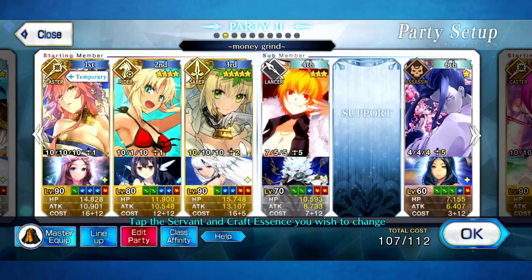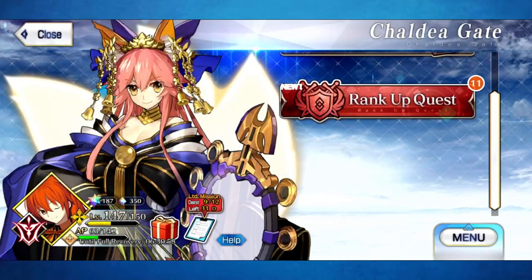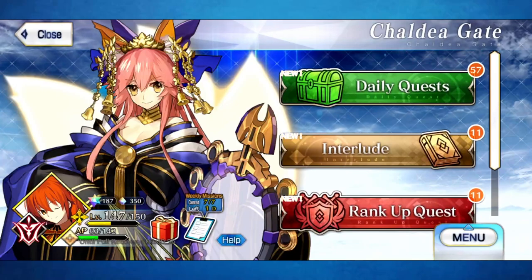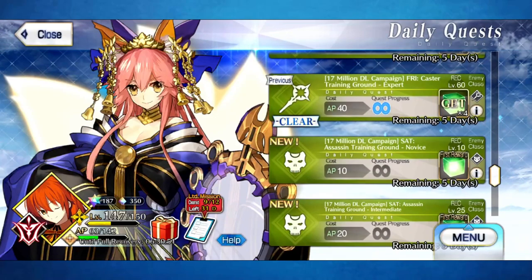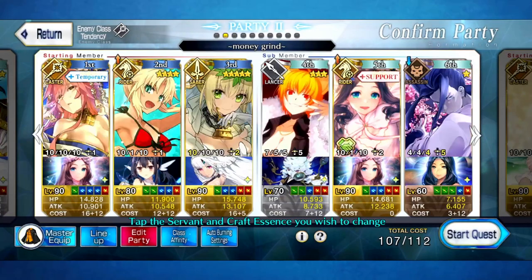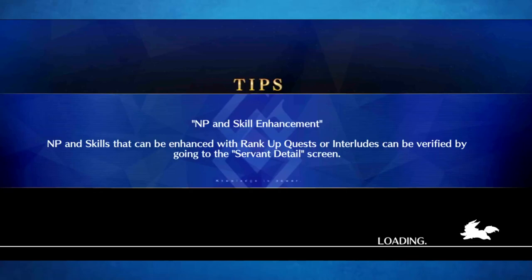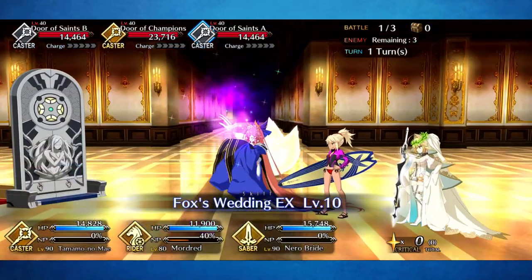The reason I chose her is because she's the only support I've been missing — I've been missing an arts supporter for a very long time. So I figured why not get her before Castoria comes in, because when I fail to get Castoria I will have a backup plan for that specific thing in place. If you want to know how Tamamo goes, this is kind of how you would use her in most modern-day instances.